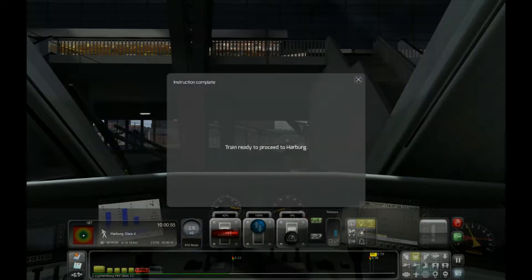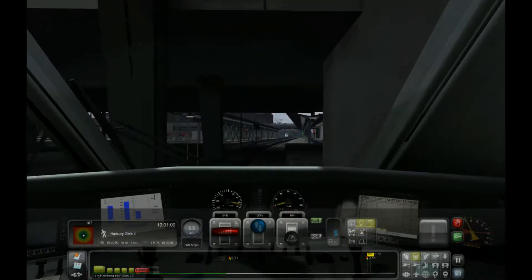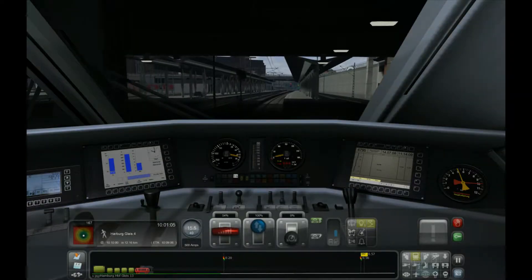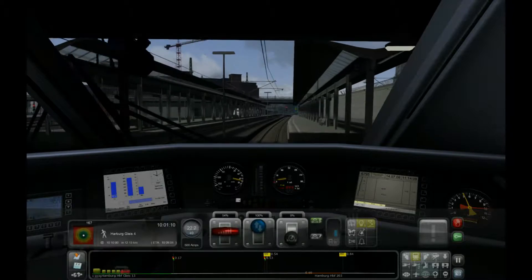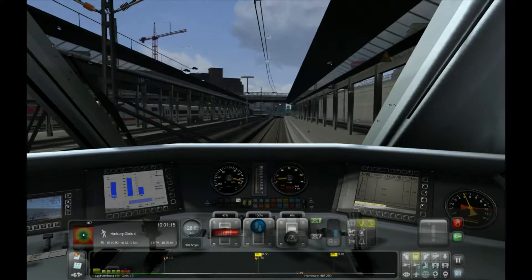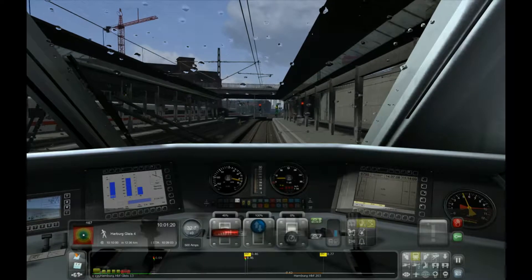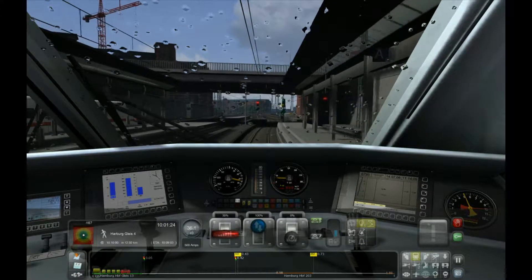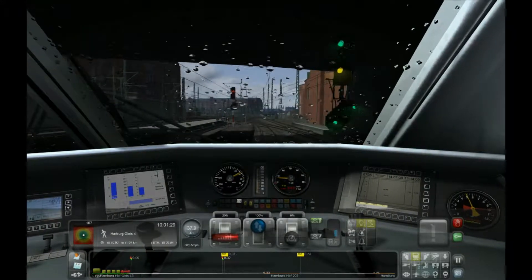Hop into the cab and we're going to proceed to Harburg. It's a 40 speed limit here, so we shall run at 40. Turn on those cab lights. I love the hum of these electrics. In the middle of Vienna there's the same sounds that you can hear from outside the train as well — it's pretty realistic. Out we go.